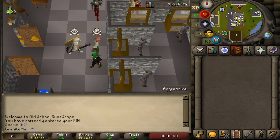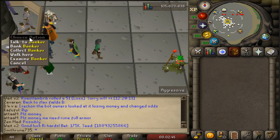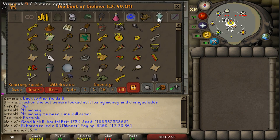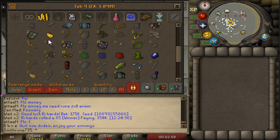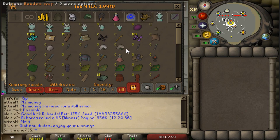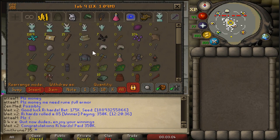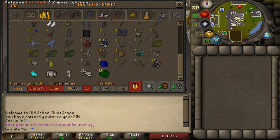Hey guys, Spin from 735 here. Today, as you can see, I'm on two accounts - one of them being my main, which has a bank value of 40 mil. I'm going to be selling this loot tab because there's currently 1 mil in it. This is my revenant slash slayer or PK loot tab, and I'm going to be selling everything here.